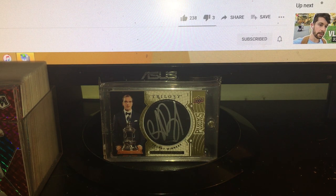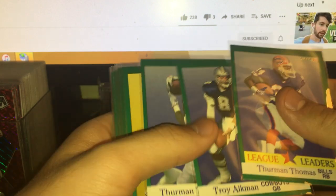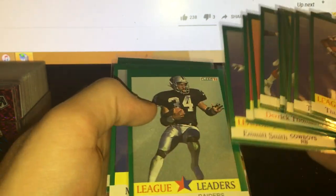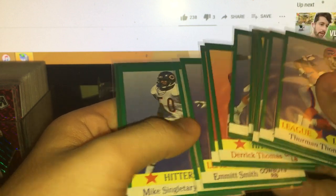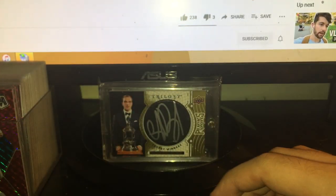These are quarter box cards — I'll put them in my quarter box. A lot of the better names from the subsets: Thurman Thomas, Aikman, Steve Young, Emmitt Smith, Bo Jackson, Bruce Smith, Derek Thomas, Mike Singletary. That's one for my quarter box.